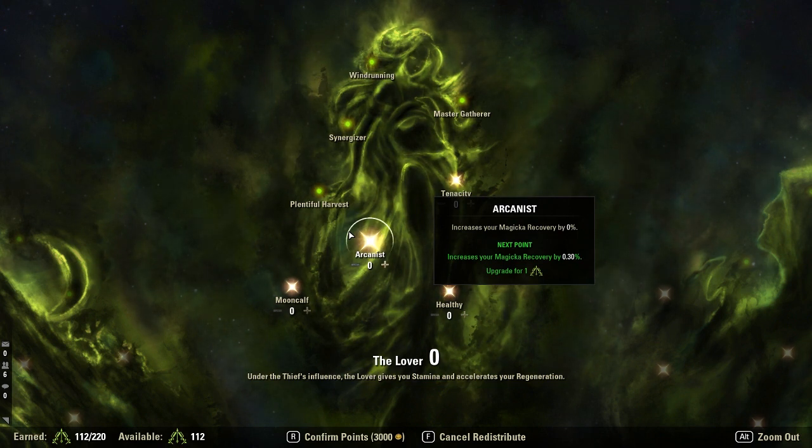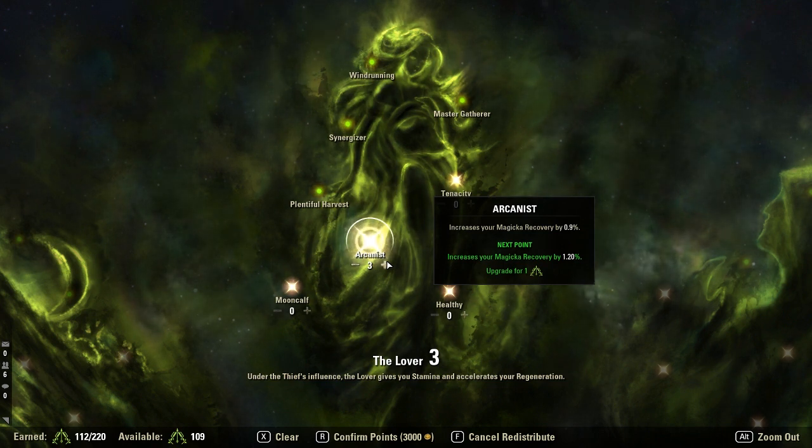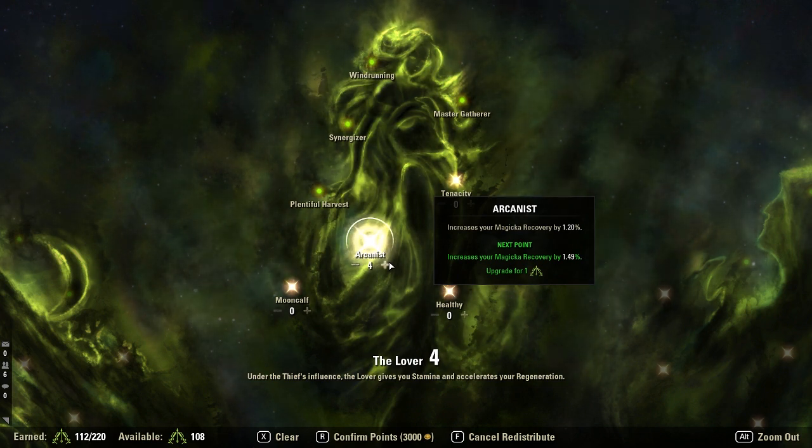For example, because CP rounds down: one point is not a jump point — it says 0.3% increase to magical recovery, so it's actually 0%. Two points: 0.61% increase to magical recovery — still rounding down, still 0%. Three points: 0.9% — still rounds down, still 0% increase. Then we hit four points — that is a jump point: increase your magic recovery by 1.20%.